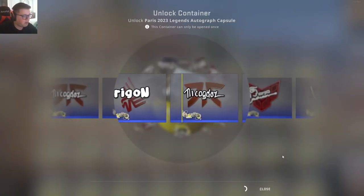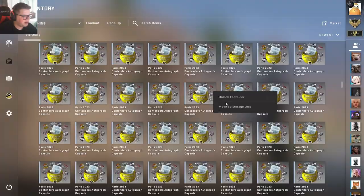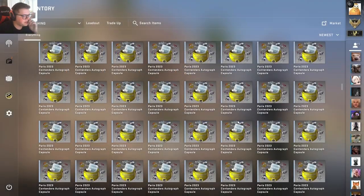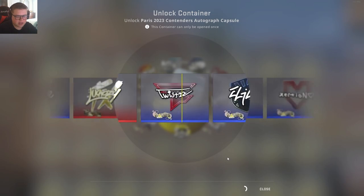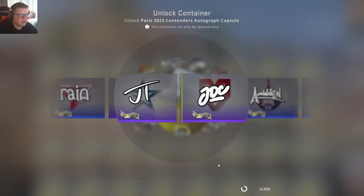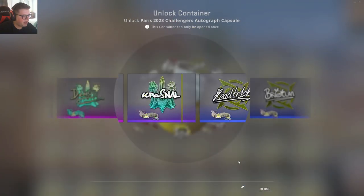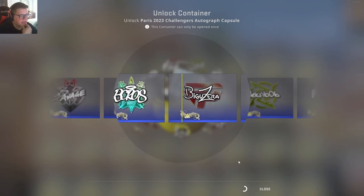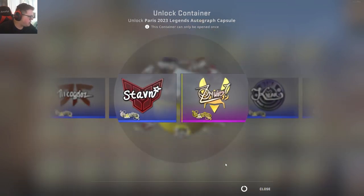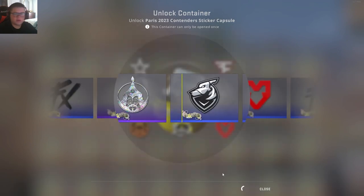Maybe a little autograph opening. Maybe we can get a little autograph. I don't usually buy autographs - if you guys have seen my prior videos, I tend to just stick to the team stickers. But just this time around I kind of want to get some of these autograph stickers. I really probably should have done more research on which ones are the best as far as autographs, because I know there's a few autographs that are more sought after than others. But you know what? Research is boring - I do enough of that for school.